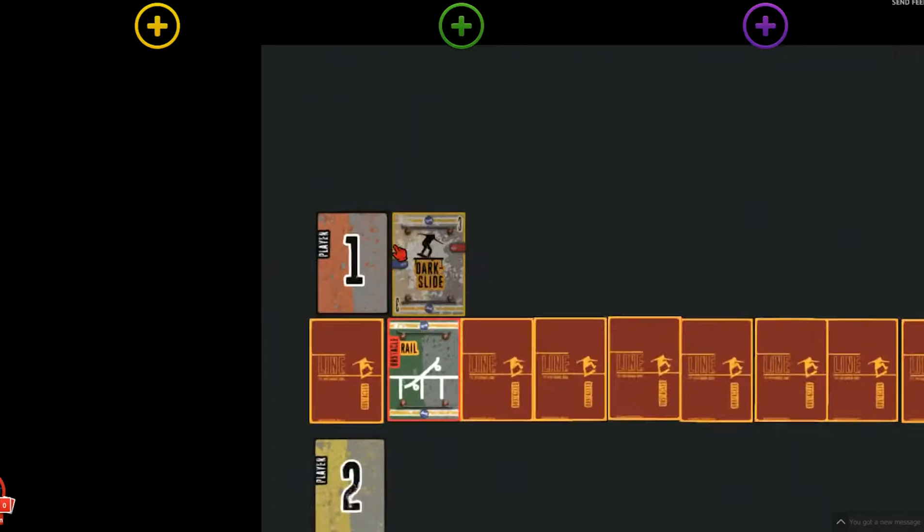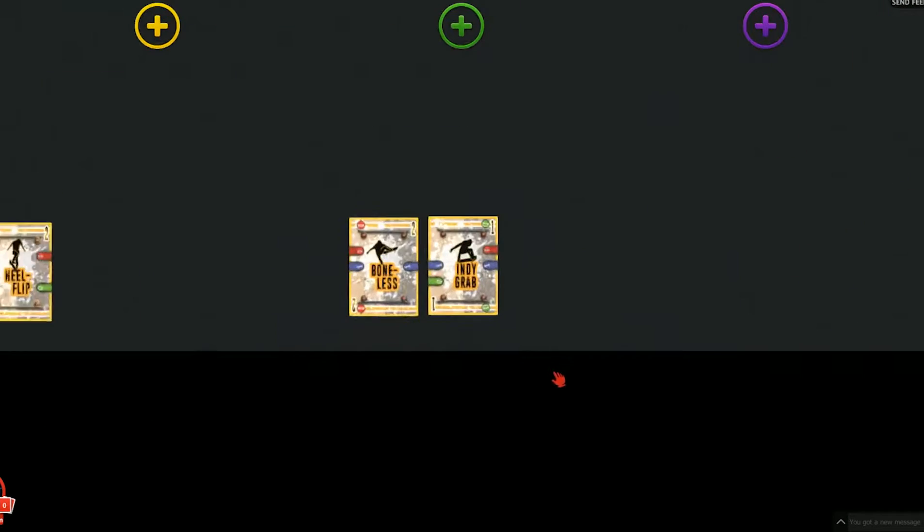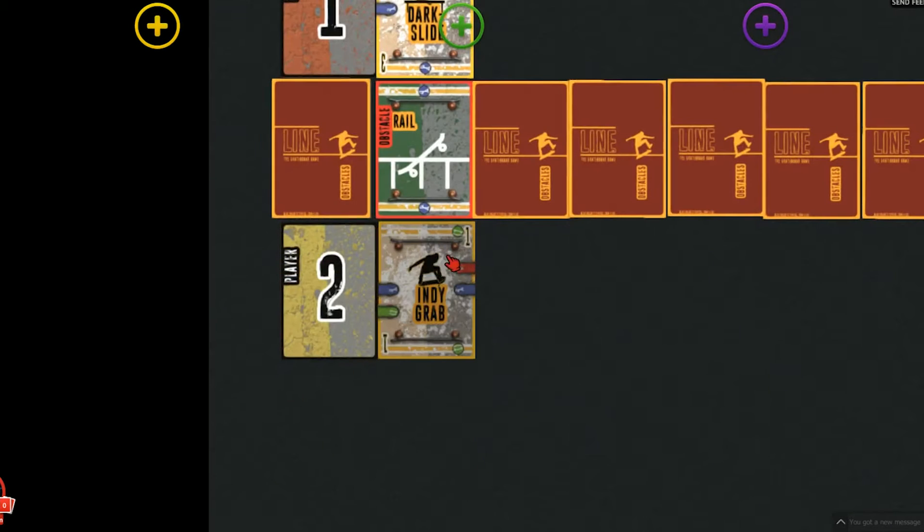Player one has placed a dark slide which has a blue connector on it. However, player two's cards have no blue connectors on them. As no trick cards are playable, they must choose to play one but face it down.